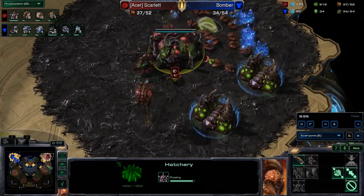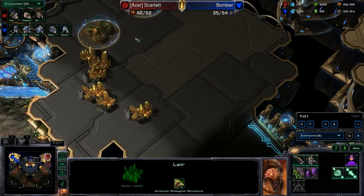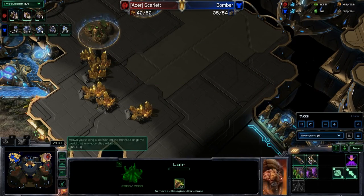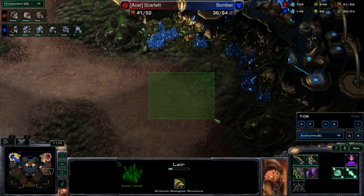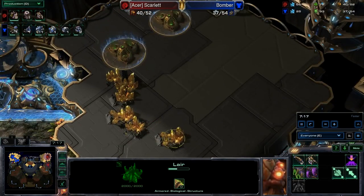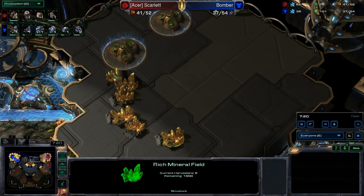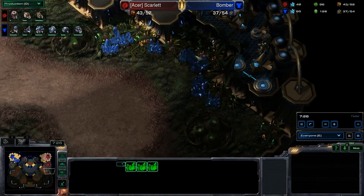I would expect Scarlet to go for a very fast third expansion, and it might not be a bad idea to take the gold expo. It'll be interesting to see what a Zerg player does — do they go down to the jungle habitat and take an expansion down below? Or do they risk it and go for the gold expansion? The gold has only six mineral patches, whereas the blue expansion will have eight. So there is a bit of a trade-off.